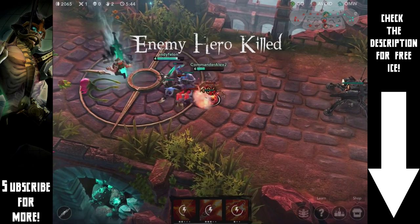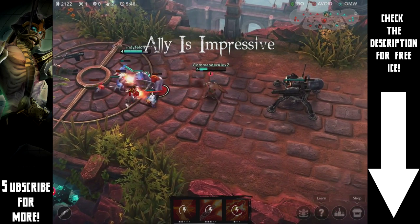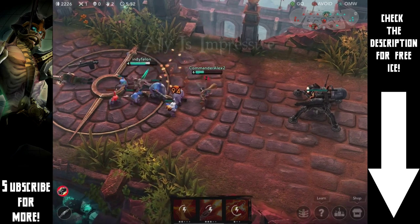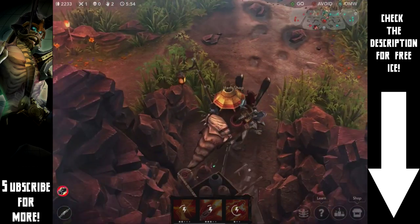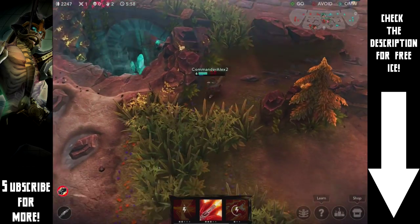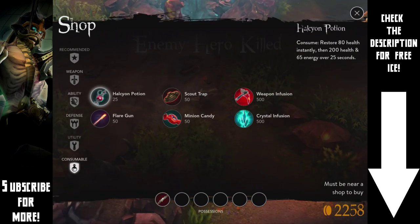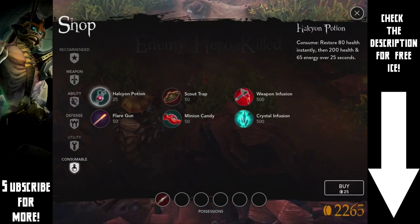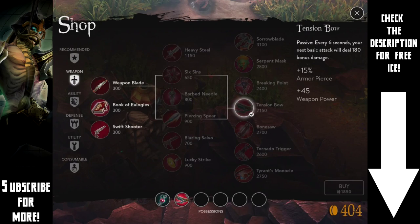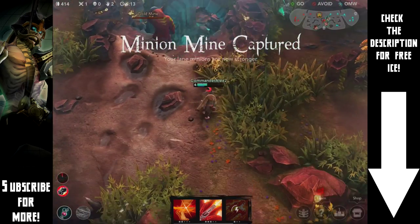Wow, that Krul is going off — especially sitting in lane that much, I wouldn't think it would work that well. Looks like we have enough for a Tension Bow. We can come down here — pick up our Tension Bow while we're here, and probably a pot as well just to heal up a little bit. After the Tension Bow we'll probably go Sorrowblade or Tornado Trigger.